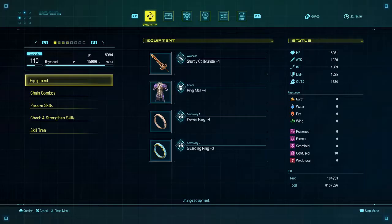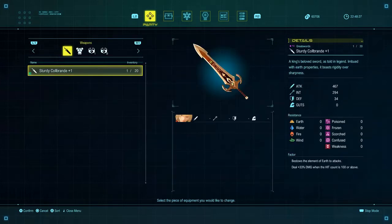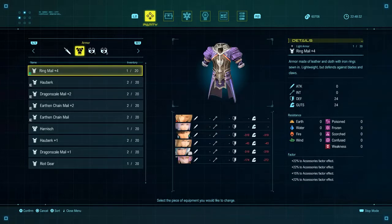Starting off with my gear, I have the blade known as Sturdy Corbrand Plus One. This blade doesn't have any enchantments you'll need, so you can just skip it and choose your own blade. Next we have the armor called Ween Metal, which you can get at any beginning city, which is modified with the following enchantments as well.